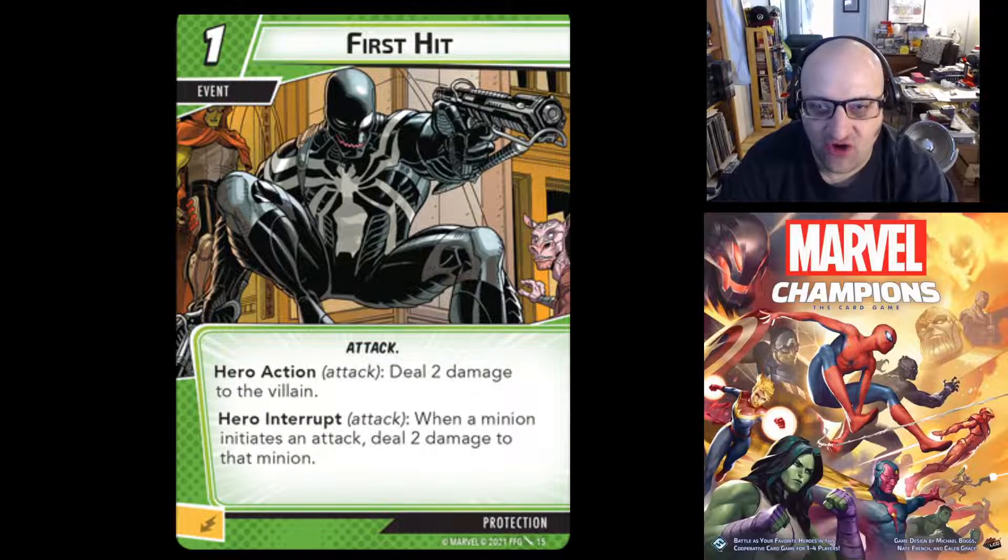Next up we have First Hit — a one-cost event that generates an energy resource when discarded. It's an attack. Hero action, attack: deal two damage to the villain. Hero interrupt, attack: when a minion initiates an attack, deal two damage to that minion. So it's very flexible — as an attack on the villain it triggers Gamora's Finesse ability to remove threat, and as an interrupt it lets you immediately deal two damage to a minion when it engages you.